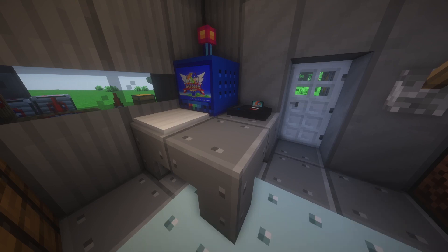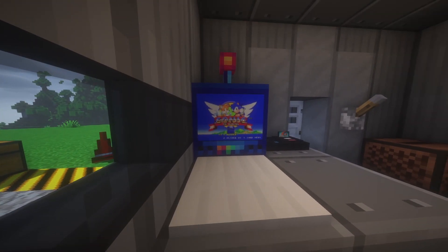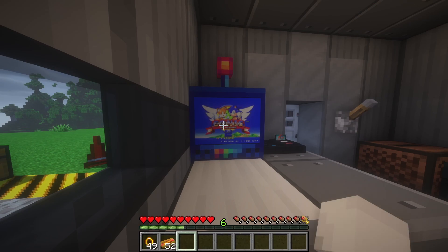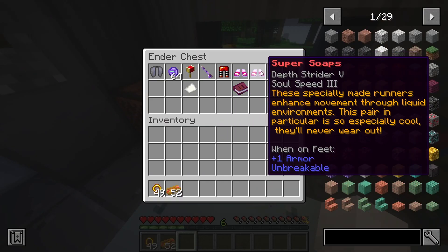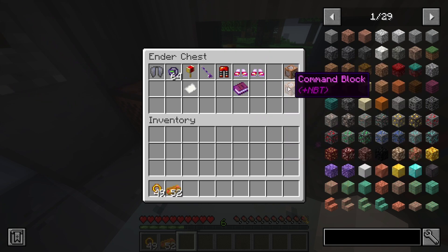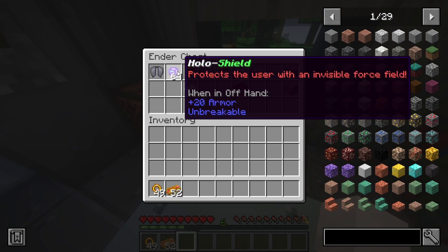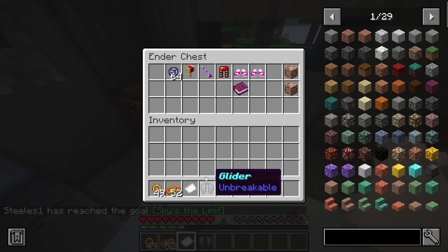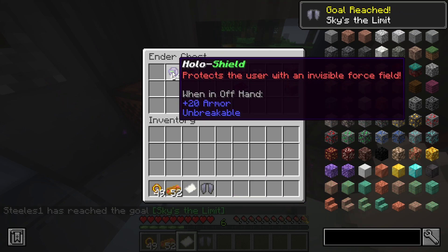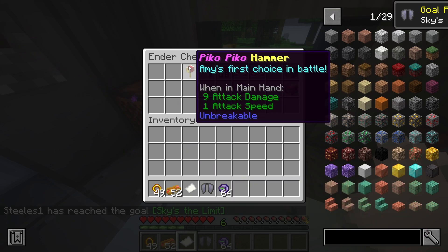Sonicraft is just amazing, I swear. We got some command blocks, a welcome deck, and these are all the special items. We got the glider, the holo shield, and the pika pika hammer.